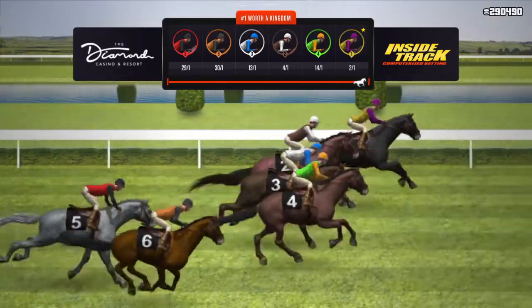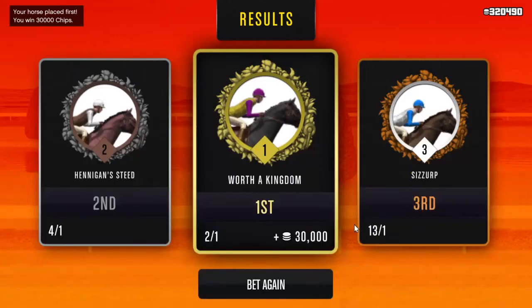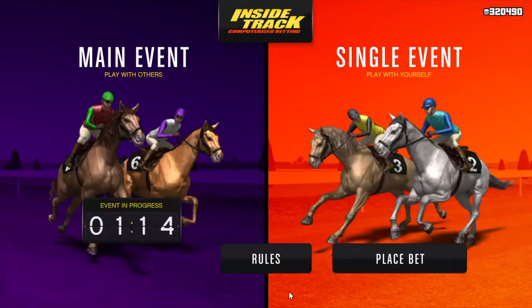I think we've won here, so it should be 30k — a 30k return. Yep, as you can see in the top right, 30,000 chip return from 200 chips. And obviously we're on 320k now, we can transfer that into money.